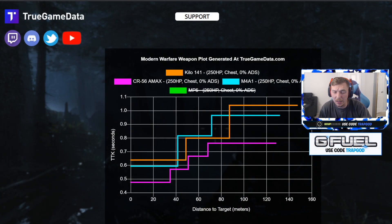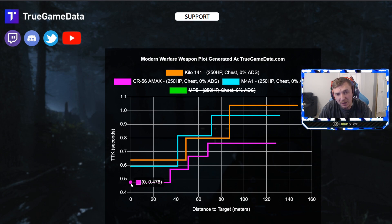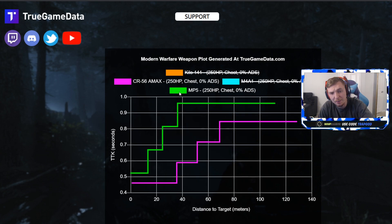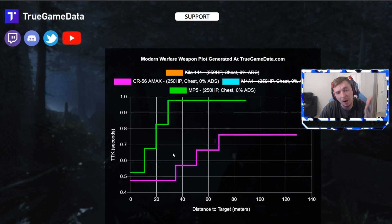On screen you can see the time to kill chart — A-Max in purple, Kilo in orange, M4 in blue. The A-Max TTK is almost 150 milliseconds faster than the M4, and even faster than the Kilo up to its base range of about 35 meters. When you compare the A-Max to the MP5 — which is probably the best close-range weapon — it beats it in time to kill at every single range. The MP5 has better mobility, but if the A-Max kills faster, it's the best gun to use especially with 250 health.